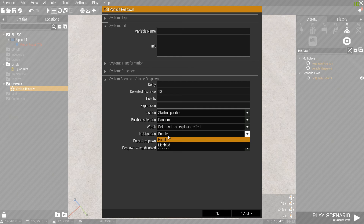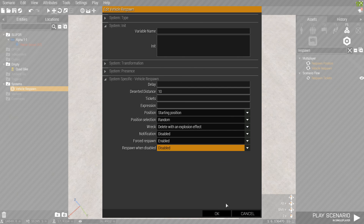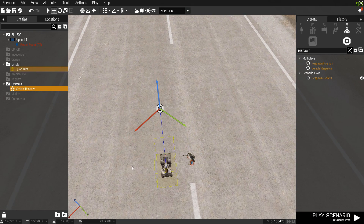Notification is what you saw on screen when it respawned — you can enable or disable that. Force Respawn: if you trigger the module with this enabled, it will respawn everything immediately. Respawn When Disabled: if the vehicle has no way to move — engine out or wheels gone — and this is enabled, it will eventually respawn it taking your delay into account.